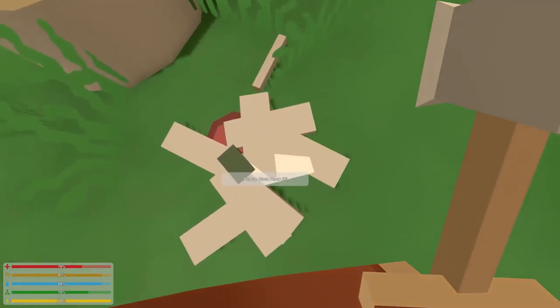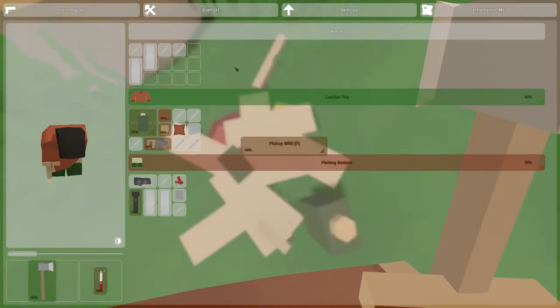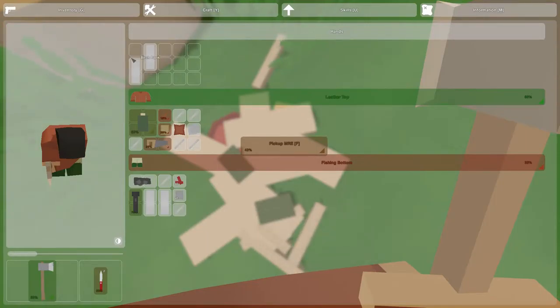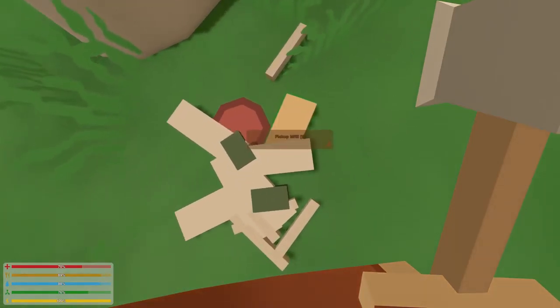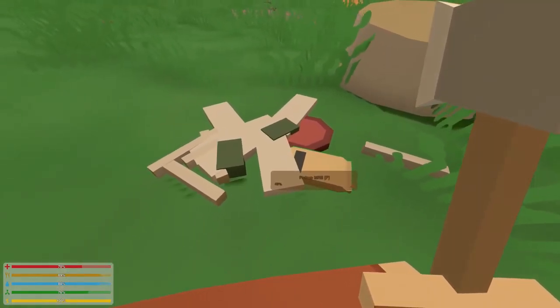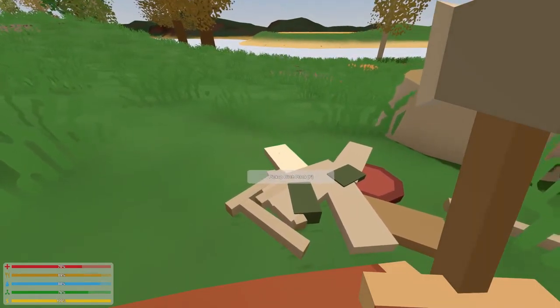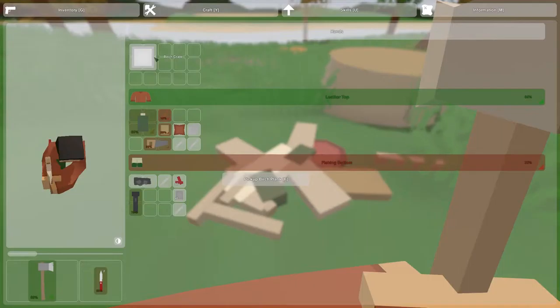I don't have space to hold them? How is this possible? Let's drop this stuff. How are you supposed to do this? Birch planks — I can't hold any more. I only have five, I need seven. Oh wait, that makes seven. Let's try. I should have a birch crate. Sweet!